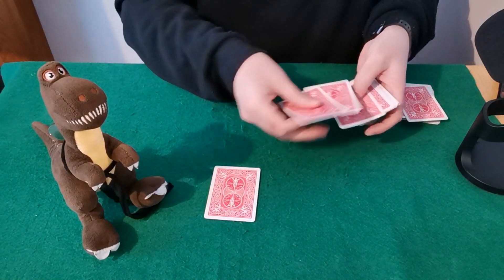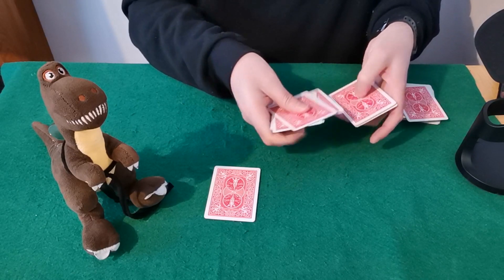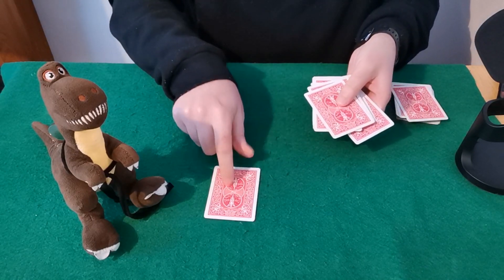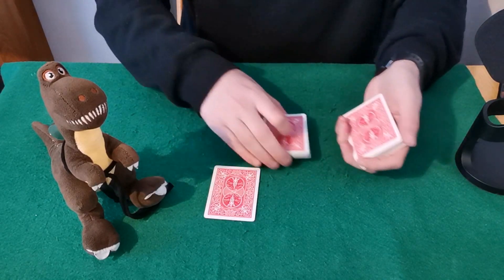Now if we count all of the cards dealt across both piles: 1, 2, 3, 4, 5, 6, 7, 8, 9, 10, 11, 12, 13, 14, 15, 16, 17, 18, 19, 20, 21, 22. That's always 22, and this works with any number cards.